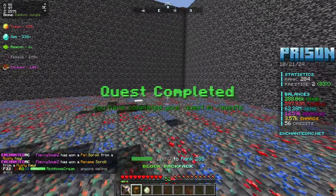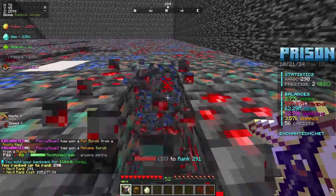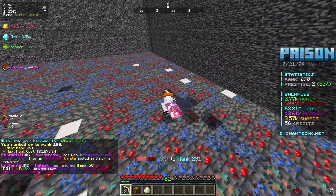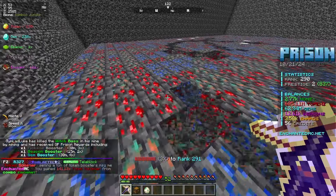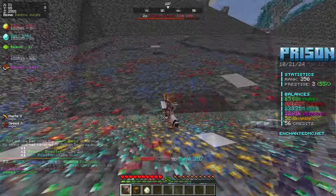And we already completed another quest. Let's sell the backpack — 200k. Rank up max and see where we are at now. 290 — we are almost 300, which is going to give us another mine block change. As you can see, we got a little bit of copper. I'm going to be upgrading the pickaxe and the mine and my rank and everything else off camera, and I'll cut back to you guys when I feel it's ready.